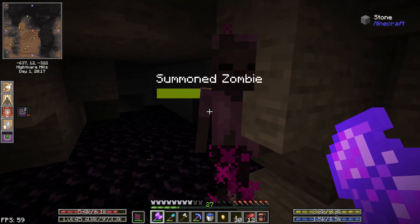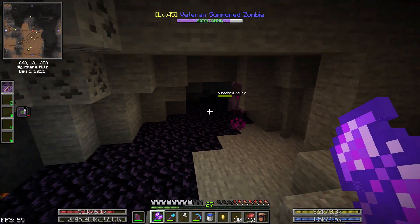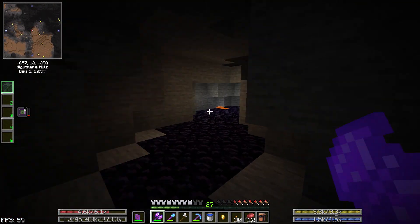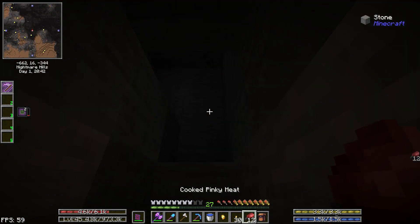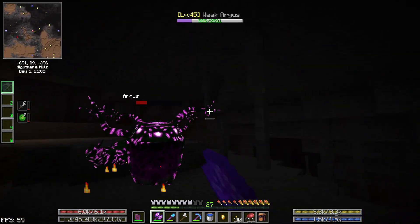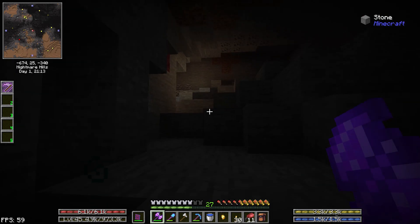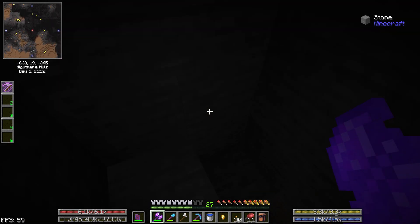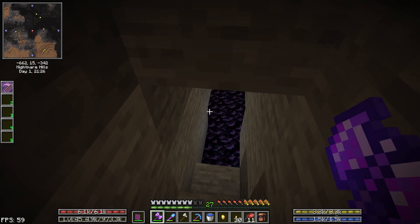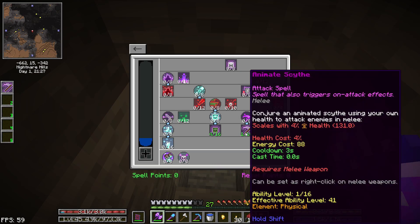If we look at animate scythe — I don't know if it actually makes an animate scythe or not, I'm unsure. You actually have to get up into melee for that, so it's something we probably won't really make use of. I was thinking it would be cool if we had an animate scythe even if it didn't last a long time. The description says it conjures an animated scythe using your own health to attack enemies in melee — so it still has to be in melee. Meh. But I do like the zombies for sure.